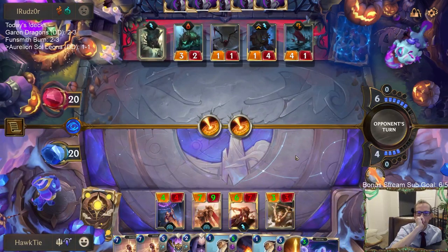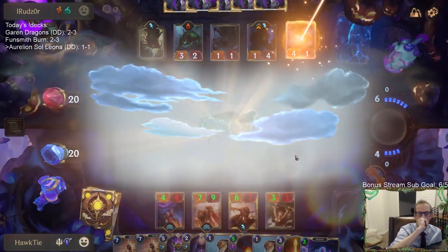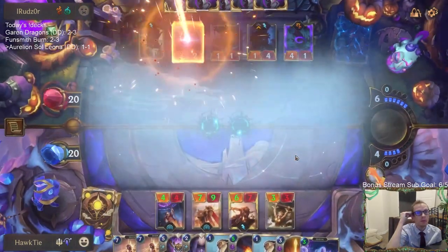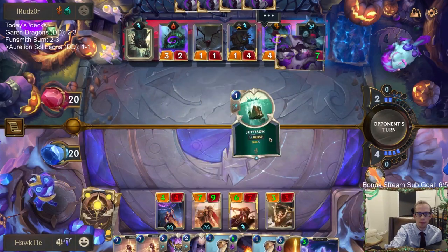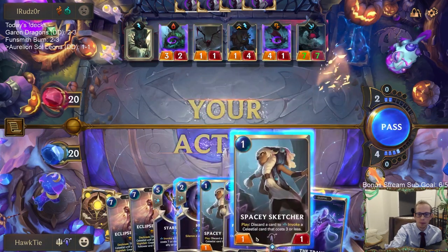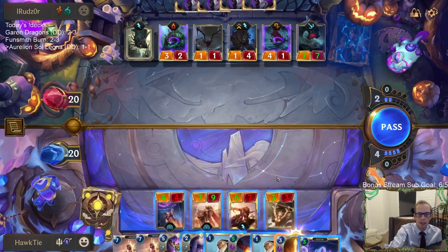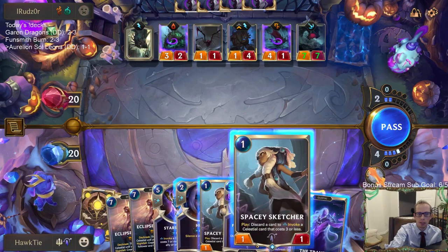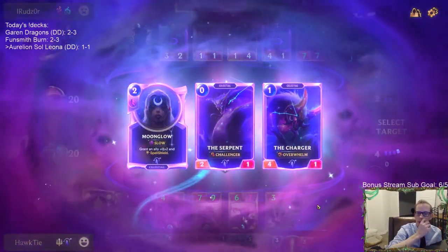No Nautilus this turn, so that's good. Here's a big one. I gotta discard one of these — I think I have to discard an Eclipse Dragon because I want to keep the other Spacey Sketcher. I'm sorry, Eclipse Dragon. Serpent — perfect. Or would I rather have a 4-1 overwhelm? No, I guess I'd rather have two.